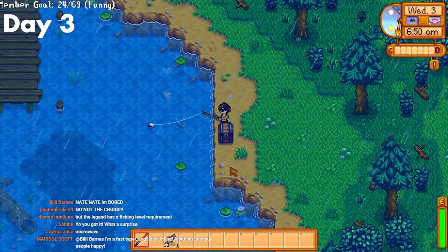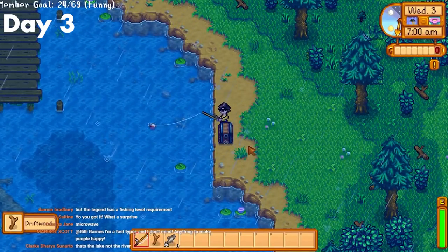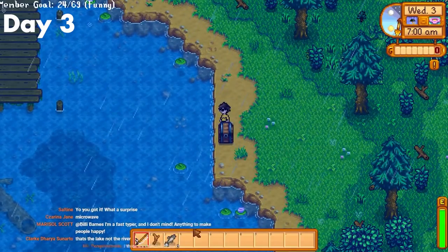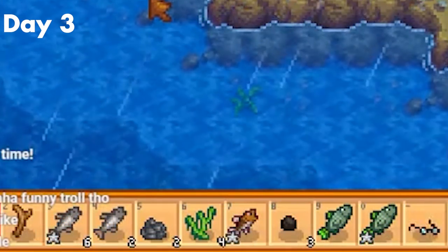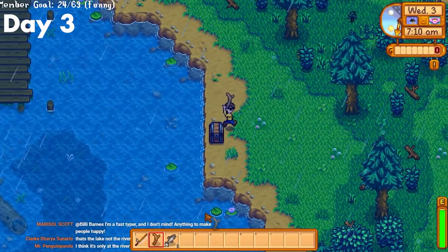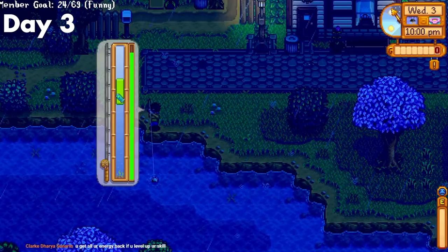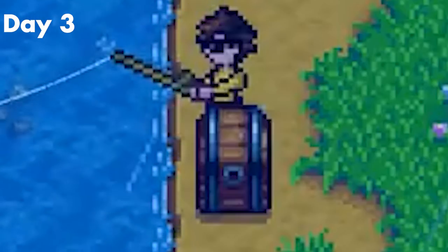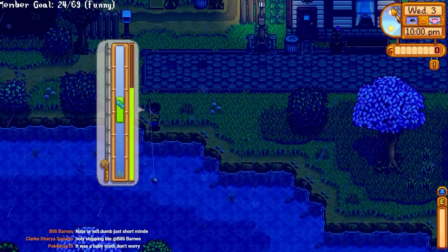Day 3. Since it always rains on day 3, no energy lost watering crops. My main goal was to catch a catfish since they were super good money and also pretty good XP. However, I was pretty unlucky — I got tons of trash and not that many high quality fish. My plan with fish was to save them all until fishing level 5 so I could get the Fisher profession that caused fish to sell for 25% more. I also made a chest next to me for extra inventory space, and fished till I leveled up a skill, meaning I wouldn't lose energy the next day.